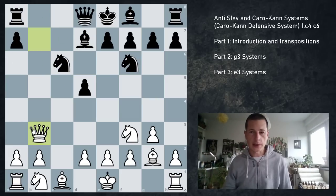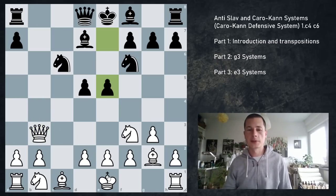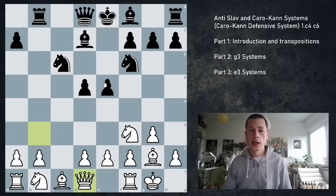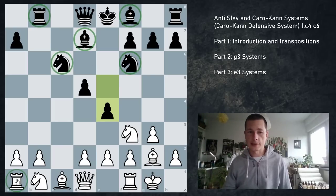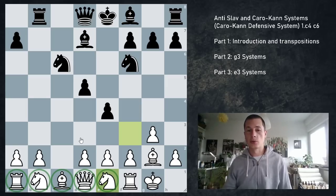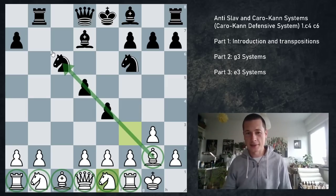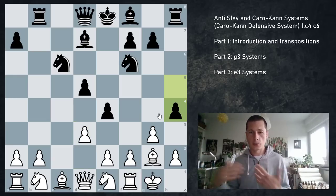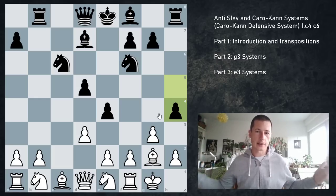White plays Qb3. If white doesn't play Qb3, black wins immediately — just Rb8, Qa6 only move, Nb4 — game over. You're going to win the rook on a1 and there is nothing white can do about it. Because the queen is attacked, and the c2 square is attacked, and there is no way to easily defend c2. Now white plays Qb3, and we don't start with Rb8 — we actually play e5 first. Now white has two moves: castles or d3. Castles, I think, is slightly inferior to d3, and against this we just go Rb8, and black should already be slightly better — just e4. If this isn't worth the pawn, I don't know what is. Look at white's pieces.